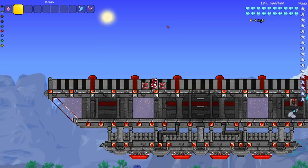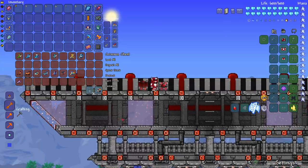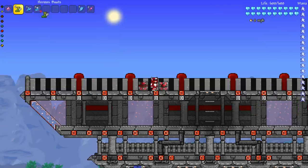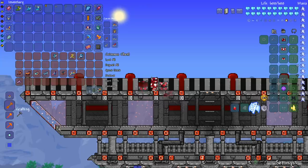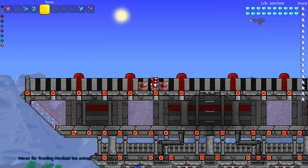Obviously I'm going to miss some boots — we may do a part two since there are a lot of mods with really fast boots. Let's get to it. I'll take off my boots and make sure a slot is open so we can see them. Starting with these three: the Hermes, Flurry, and Sailfish boots. These three are very similar — they all make you run fast after reaching a certain speed.